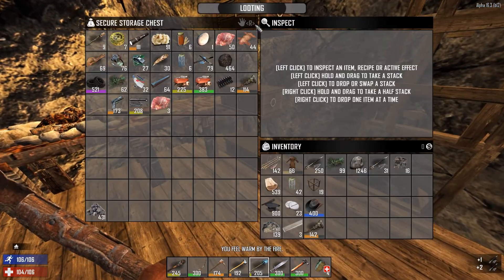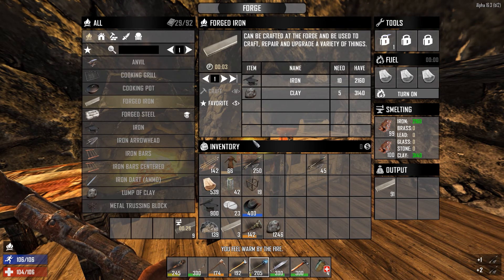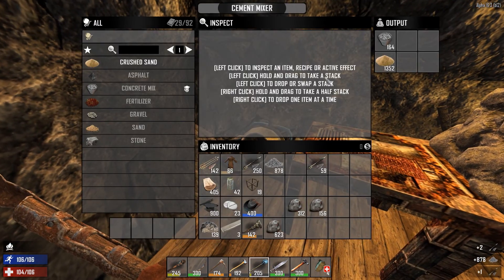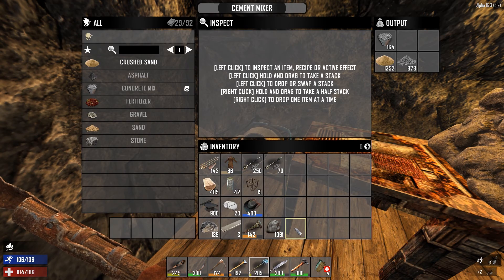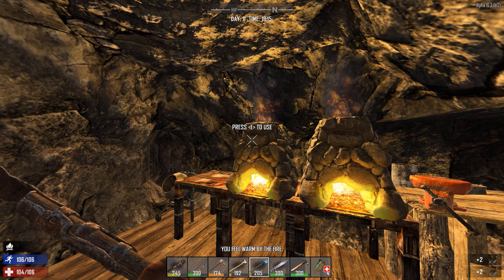We've got 1,200 clay - a decent amount of clay in there, probably put a little bit more clay in there. We've got much concrete at this stage but that should be starting to build fairly quickly now I think. I'm going to call the episode here. I'm going to spend the rest of the night just digging, doing a bit of mining.